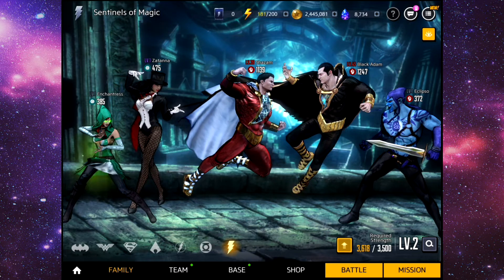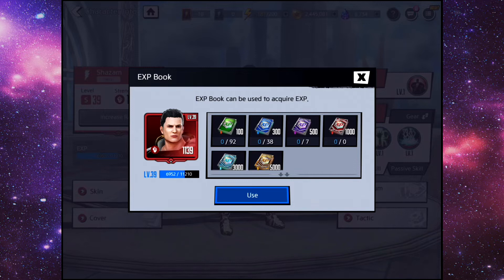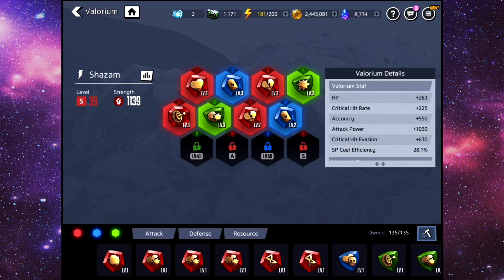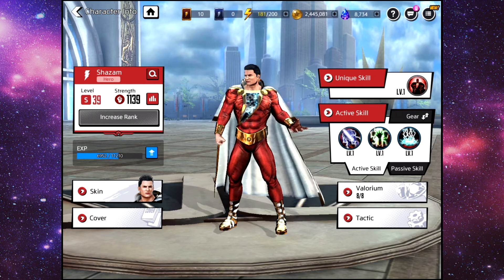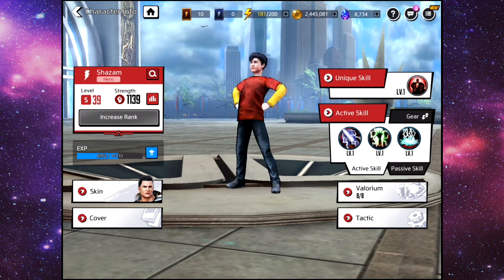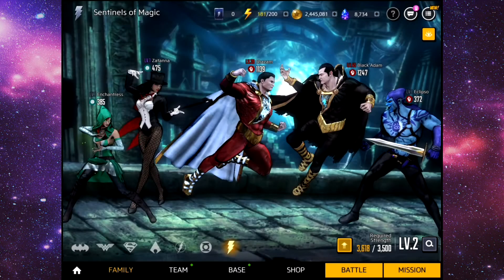We have S-rank Black Adam and S-rank Shazam. These characters I'm working on getting up to level 60 before I start making more videos on them. As you can see, I need to get to level 45 to unlock the next Valorium spot. Shazam is actually pretty cool and as you can see he's just a little kid. The game is actually still in beta so they're adding a lot of stuff to the game.